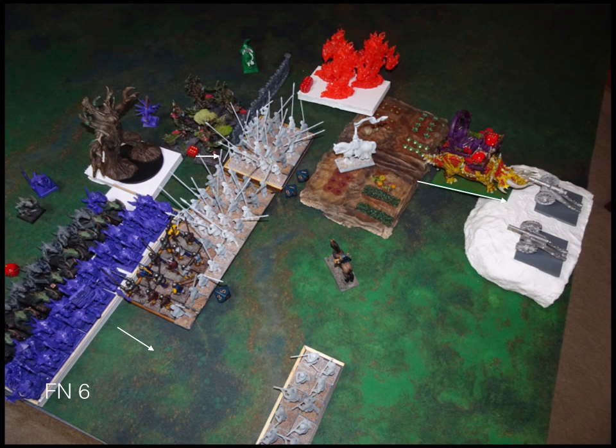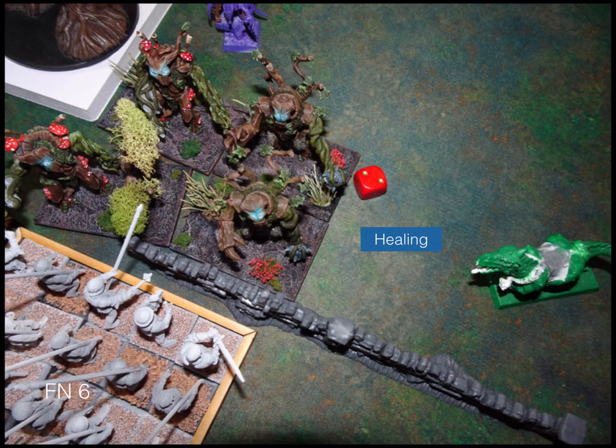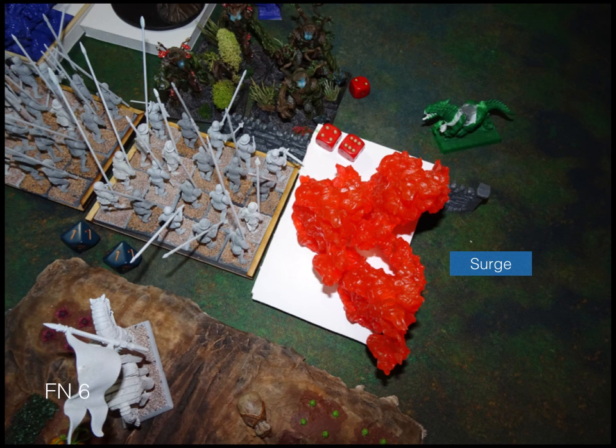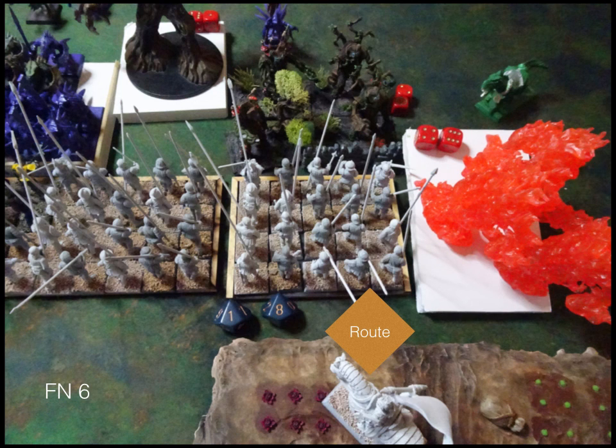Turn six, Forces of Nature: the salamanders charge my horde of pikes. The earth elementals charge the regiment of pikes. The tree herder stays back — he is intending to surge the fire elementals into the flank of my pikes. The laser dinosaur goes into one of my cannons. As described, the unicorn goes slamming into the flank of my knights. Healing goes off, the surge fires — they make it into the flank of my pikes. To add insult to injury, he Banechanted them. As you would expect, my pike regiment is routed.